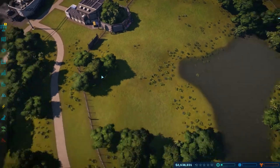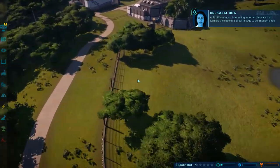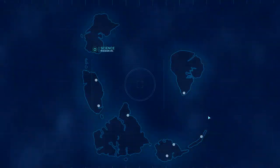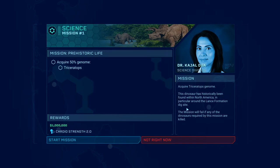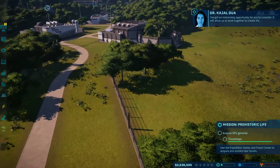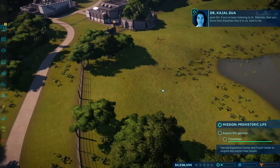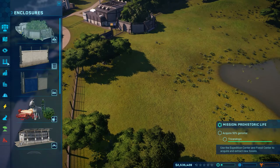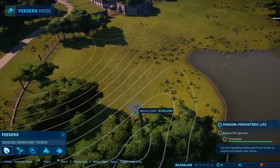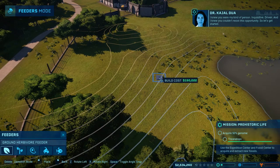Now we need to get this... a Struthiomimus - another dinosaur that furthers the case of a direct linkage to our modern birds. We've got a transmission incoming. I've got an interesting mission: acquire a 50% genome for a Triceratops. It will allow us to work together to create life. For one thing, I need to make sure that our Struthiomimus here can eat, because right now they don't have any kind of... inquisitive, driven... I knew you couldn't resist this opportunity. So let's get started.